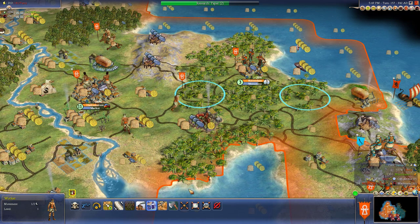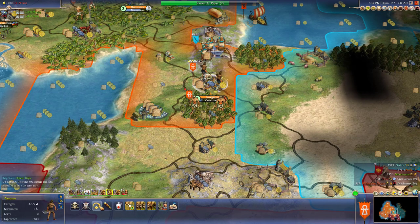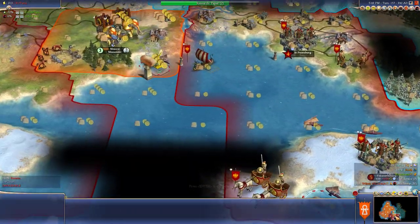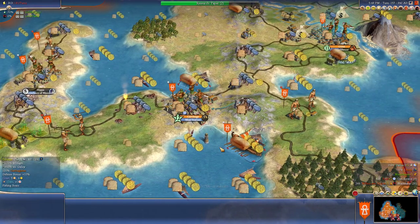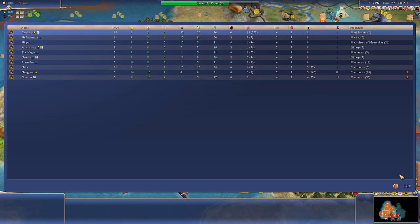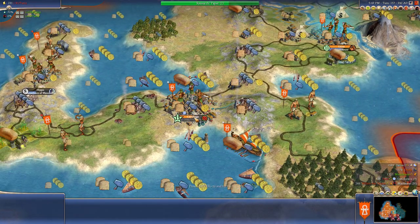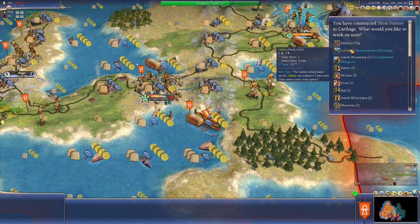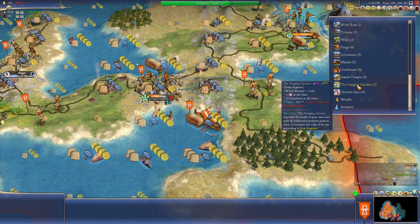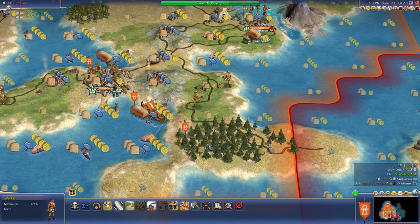What do we want here? Rotterdam, you need some work - some serious work, it's not a very good city. Will we ever get this mausoleum? How far are we from a great person? 75 turns. I could pump out some scientists - great scientists. Our capital is overpowered now - look at it. Yeah, let's get Hanging Gardens.